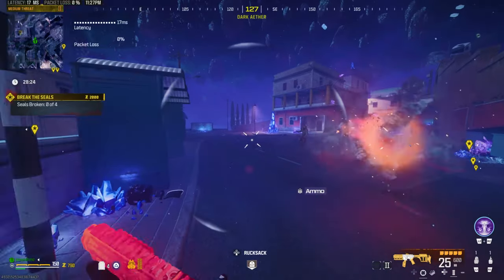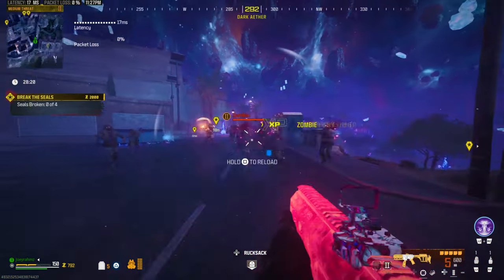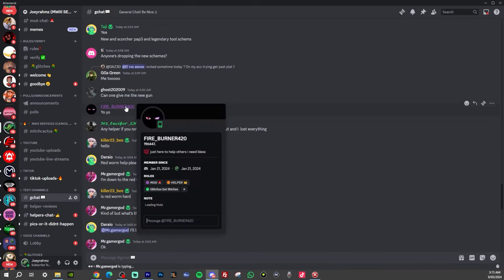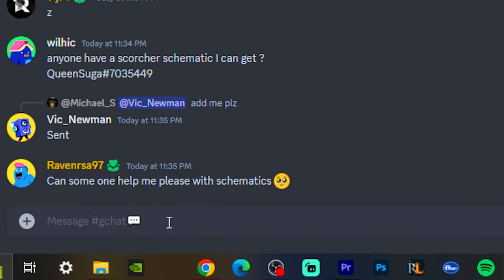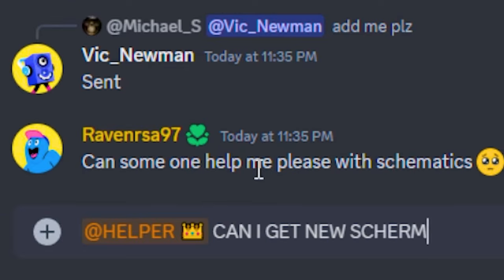Alrighty, let's begin with how to unlock the Season 3 schematics in less than 10 seconds. All we're going to do is go to the description of this video, click on the link to my Discord, and join my Discord. Once you're in there, you're going to do exactly like this — except you're going to tag the helper. So tag a helper just like this: 'Can I get new schematics, please?'